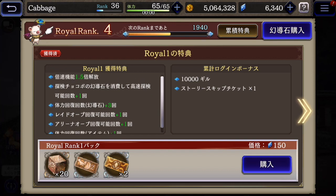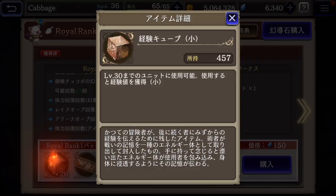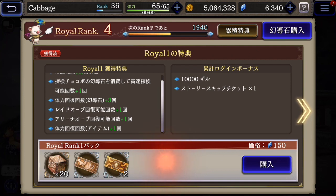You can get extra drops from the chocobo expeditions, a gift of some stamina refreshes. And then at the bottom, this is a pack you can only pick up if you have a royal rank of a certain height. So here I could get this royal rank one pack.